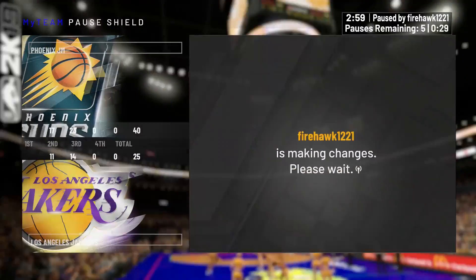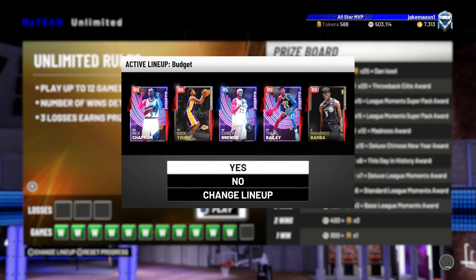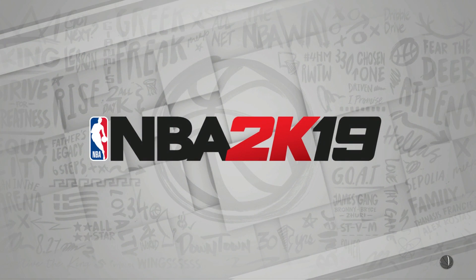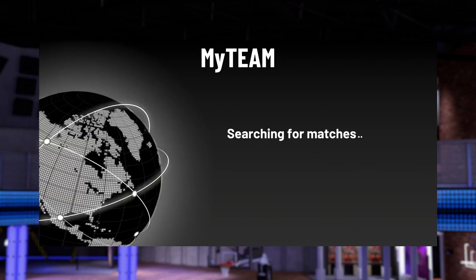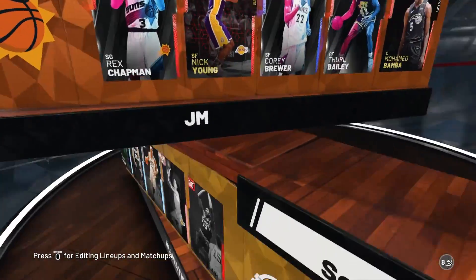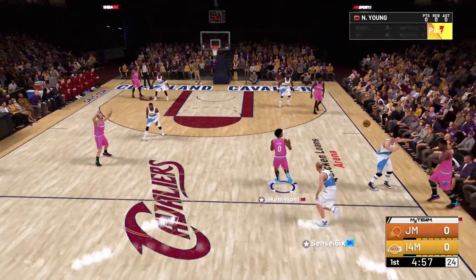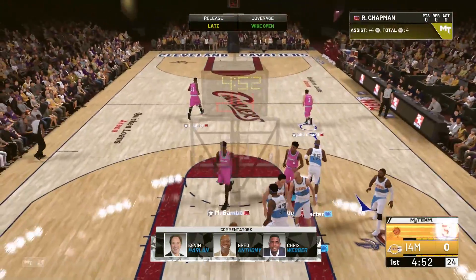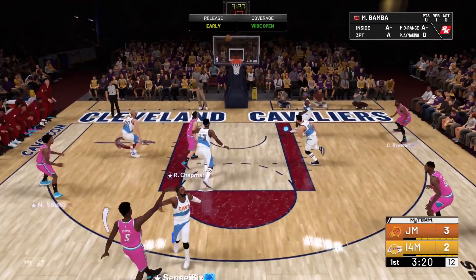It all comes down to this one moment — does 2K decide to match us up with Giannis at point guard, some dude that reduces his overall to like 55 with the best cards in the game? Or do we get a reasonable matchup? And we do get a reasonable matchup. It's a 99 overall squad, but I'm really not tripping. And look at the first play of the game — as soon as he committed that turnover, I knew we were going to win. If he's going to be making mistakes like that, we're definitely not going to be making mistakes like that.